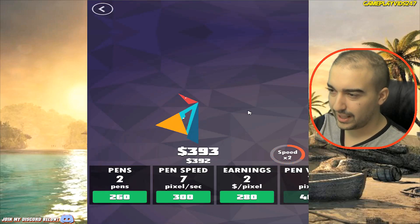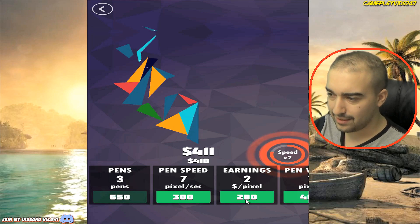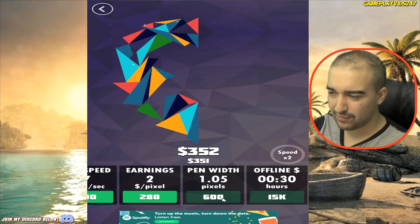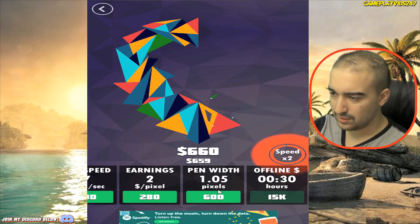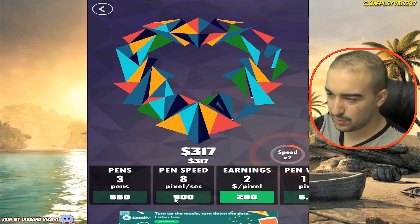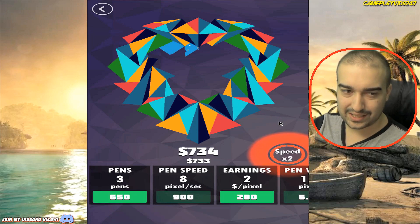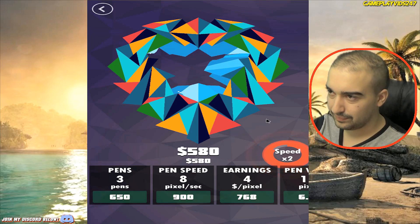Let's go to the second level. Pretty cool so far — we have three pens now. What would I want to upgrade? Pen width, should we go pen width everyone? We should probably do speed as well. This is probably going to be a big lion's head, if I'm correct. I'm assuming this is a lion's head — looks like it to me.